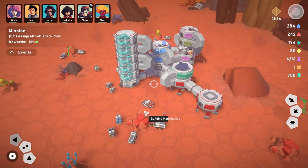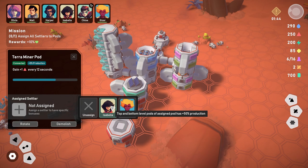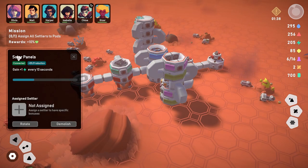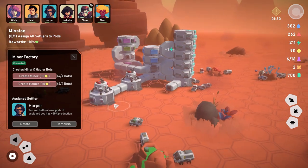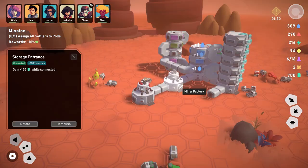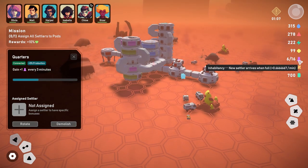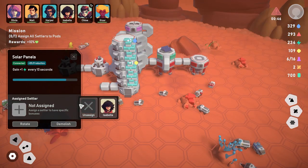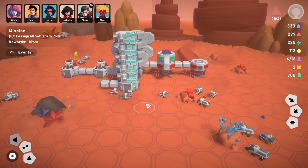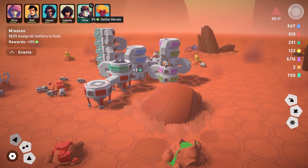For research, let's select building material or life support material. That looks correct — we're researching properly. The lounge gains 1% settler hearts every 12 seconds. I'll assign this person to the lounge for 70% production. What we really need most is conductive material. A meteor is coming in 53 seconds — let's assign Isabella to power.